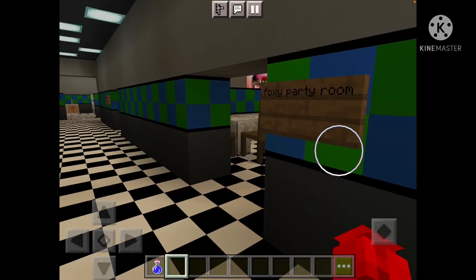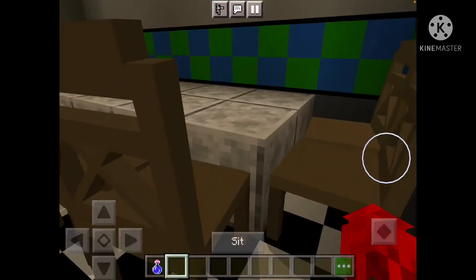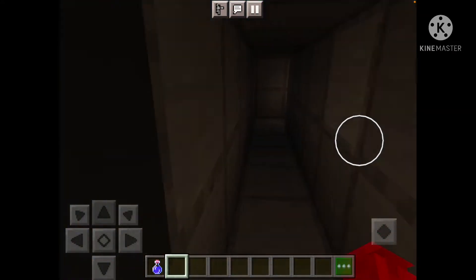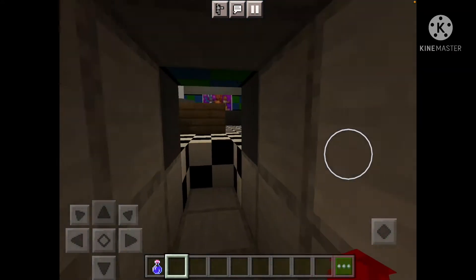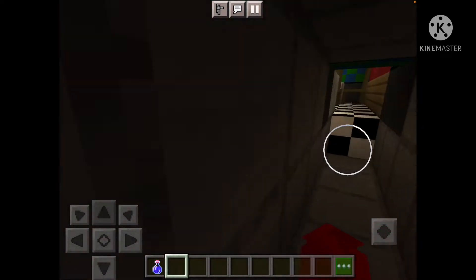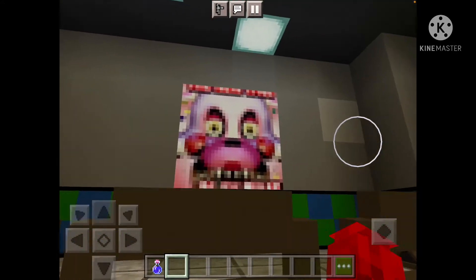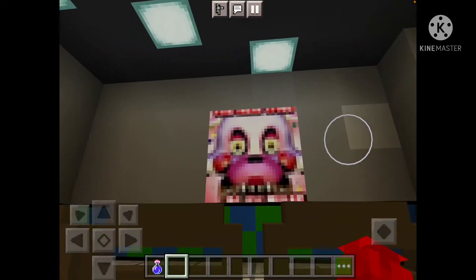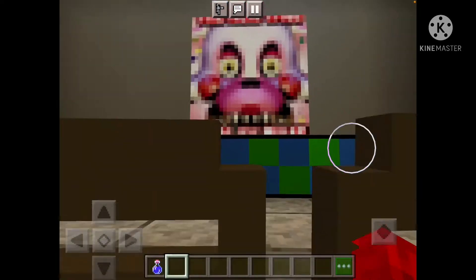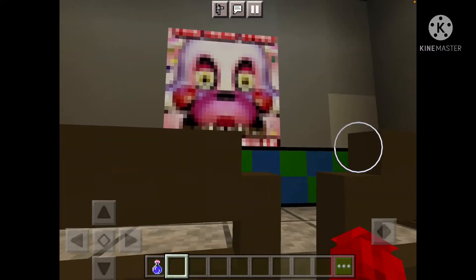First we've got the Foxy Party Room. Here he is. There are no chairs over here because of the vent feature — this vent goes to the office. There's a bunch of tables and chairs, and another Mangle poster — well, I guess it's Toy Foxy, or like Funtime Foxy. Green Mangle. Whatever, it looks cool.